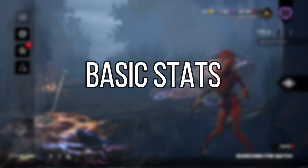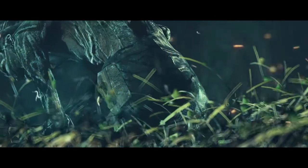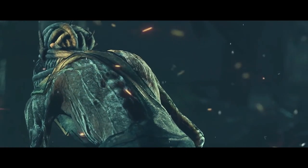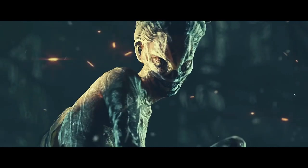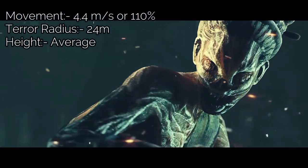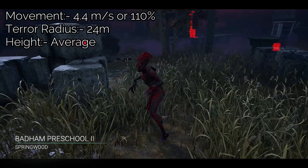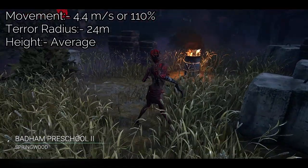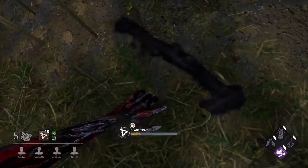The Hag is from the Of Flesh and Mud DLC. I consider her to be one of the strongest killers in the game if you use her right. The Hag relies on strategy, forward thinking, and above all else, patience. Her stats indicate she might not be the most mobile killer, with a movement speed of 4.4 metres per second or 110%. Although classed as average height, she's more on the small side. To make up for her slow speed, she has a slightly smaller terror radius of 24 metres, rather than the standard 32.